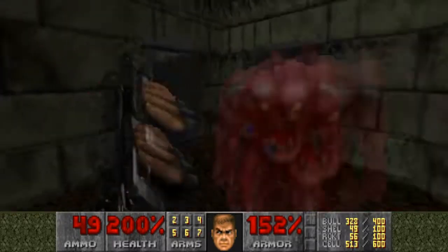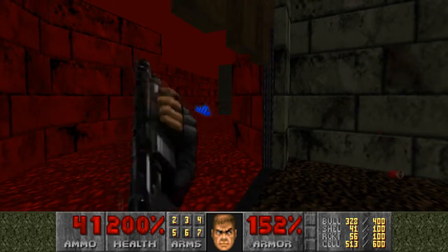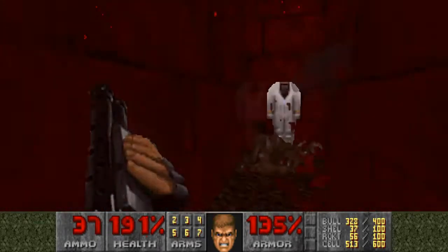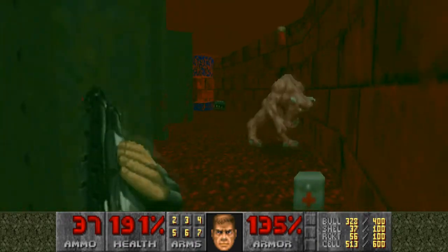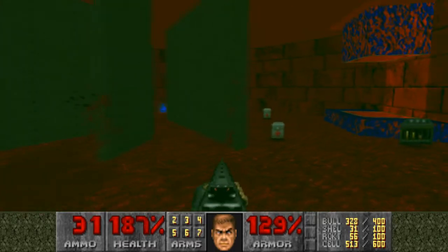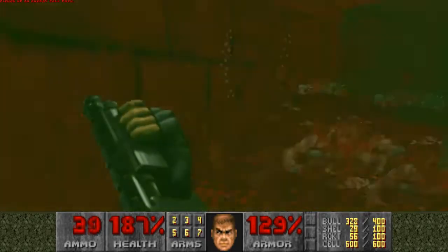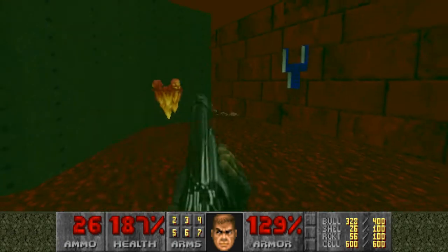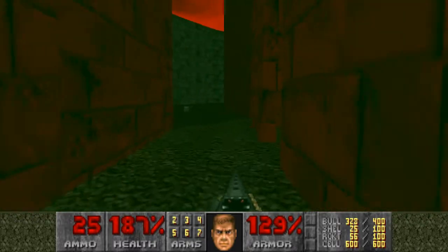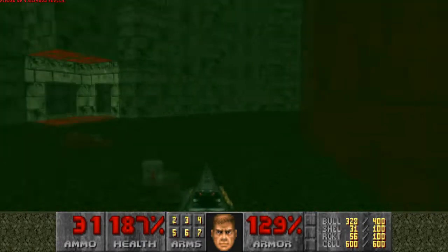There's a demon here, so we're going to shoot him - because that's what we do with demons, right? Secret in here, but also some demons hiding, waiting. I'm just going to run quickly. Kill that guy. Well, that was not very friendly.